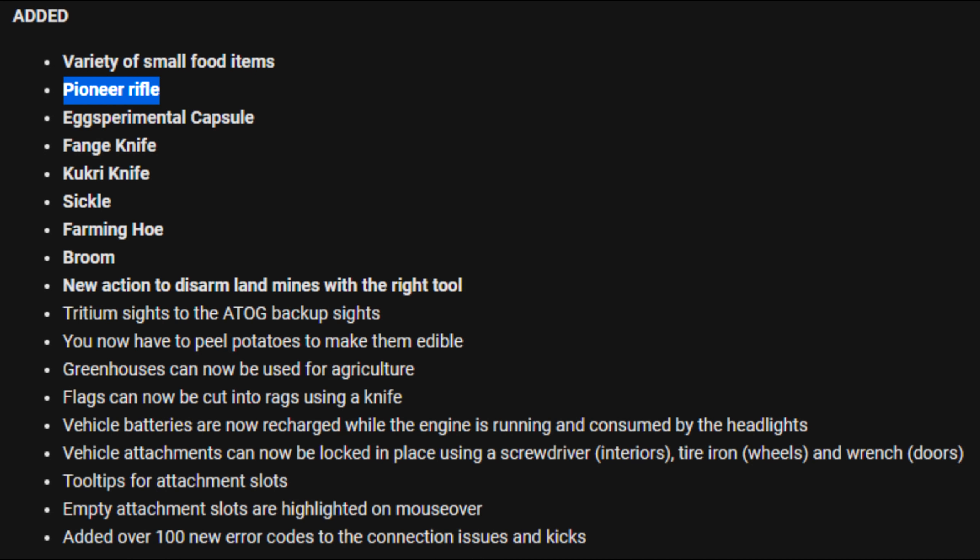Vehicle batteries are now recharged while the engine is running, consumed by the headlights. Vehicle attachments can now be locked in place using a screwdriver, tire iron, wheels, and wrench for doors. Empty attachment slots are highlighted on mouse-over. They've also added over 100 new error codes to connection issues and kicks.